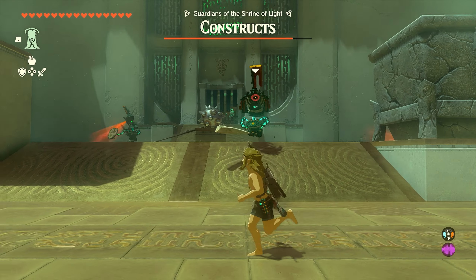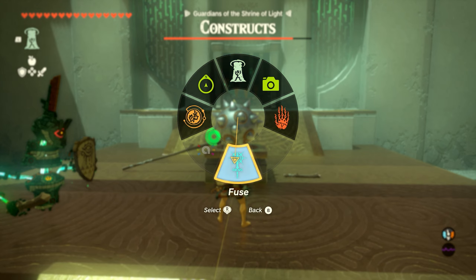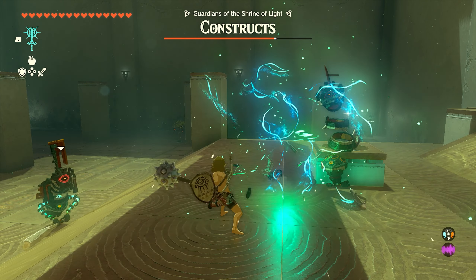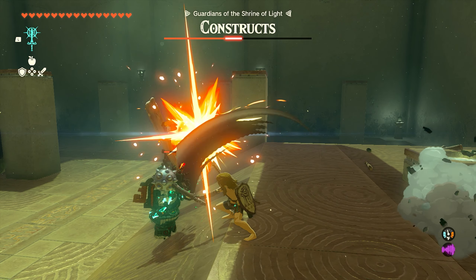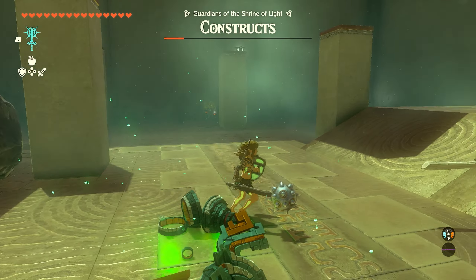all we need to do is fuse our weapon to the spike ball. You can grab the big stick if you want, but you don't necessarily need it. As long as you put that spike ball on the stick you already have, you'll be able to blow through these enemies without issue. We didn't even have to use the shield — you just run around and start smacking this thing, and you're pretty much unstoppable.